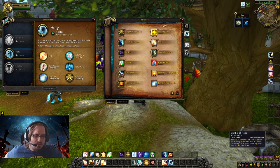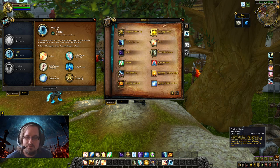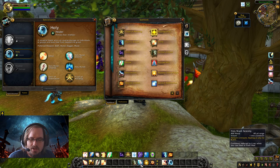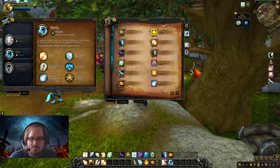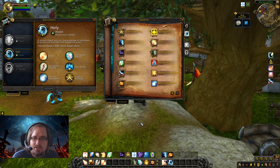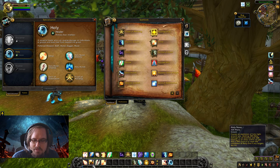Shackle Undead is a crowd control ability that prevents an undead enemy from moving or performing any actions — limited use depending on where you're playing. Smite is part of our core rotation. Finally, Symbol of Hope is an offensive cooldown that restores 2% of missing mana every second for six seconds to all heroes in your party or raid. As you can see, a lot of these offensive cooldown abilities aren't things we'll be using much in outdoor content, but we had to make a division somewhere since the Holy Priest is so focused on healing.